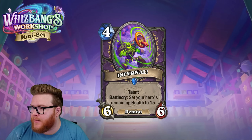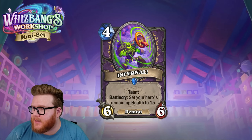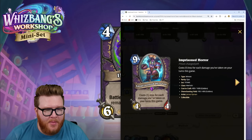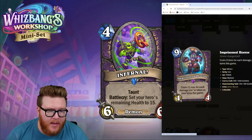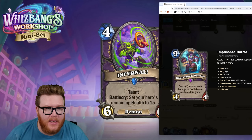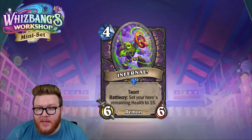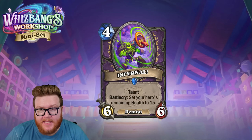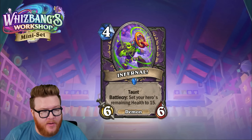In pain Warlock, assuming this works like Alexstrasza where the health appears red, it should count as having taken damage — so Molten Giant gets discounted. There's also Imprisoned Horror, which costs one less for each damage you've taken. This should immediately discount your Horror to zero. That's a pretty good swing — a six-six and a four-four — making this a crazy enabler for pain Warlock, which is currently a tier-two deck.